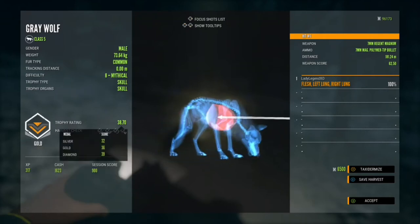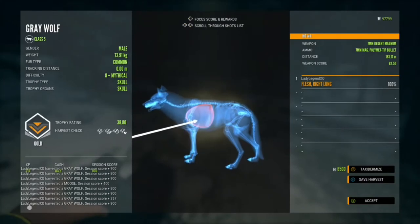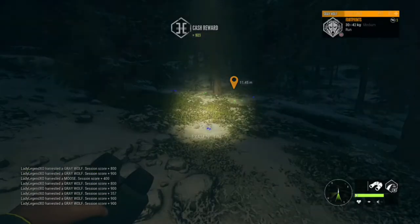There are lots of weapons you can use — you can use the 6.5, you can use the 7mm, you can even use the .243 if you want, though I wouldn't recommend it as you're going to be doing some tracking. But they all will give you integrity. There is a weapons integrity chart on my Discord.